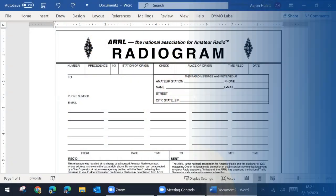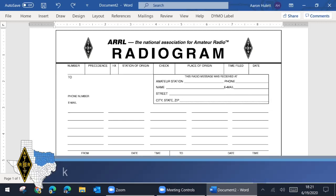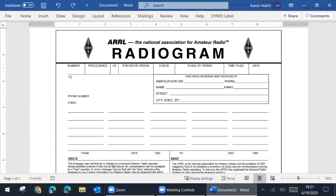We'll start with setting up one for our section manager, and then go over how you can use that as you put together your other traffic for your other 10 stations to get your extra 100 points. So here we have our radiogram. I'm not going to go through everything in great detail — if you'd like the full details, try to catch one of my online training sessions related to traffic handling. For this video, we'll give you the crash course so you can earn your Field Day points. We'll start at the top, which is called the header.